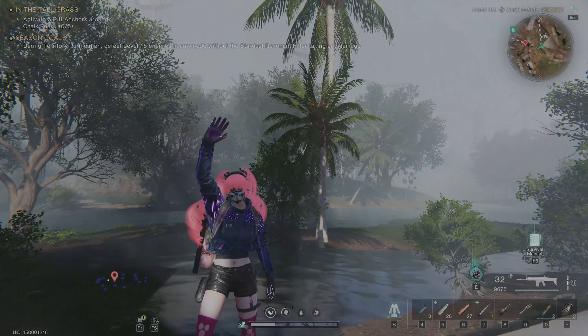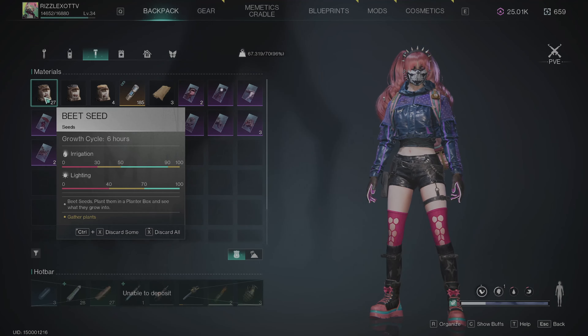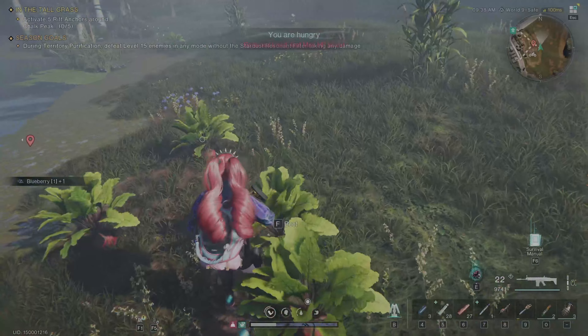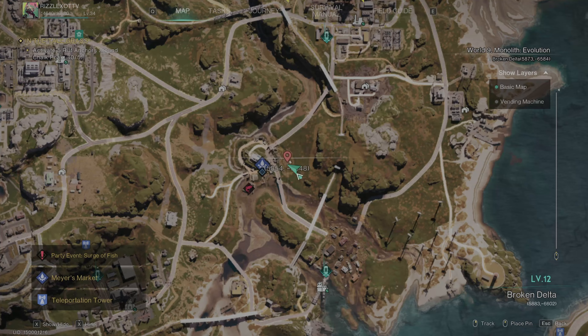Hey guys, it's Rizzle, and in today's episode I'm going to show you where you can find beetroot seeds in Once Human. In this video, we are going to stick pretty close to Maya's Market. I'm going to show you two different locations in which I go to every single time that I'm trying to farm beetroot seeds.